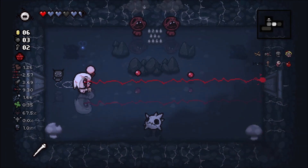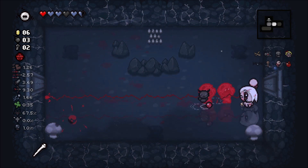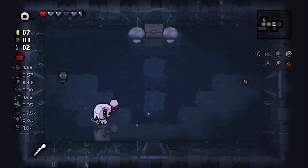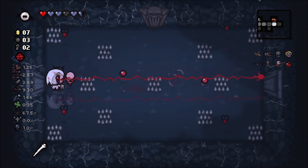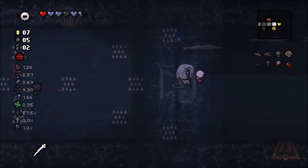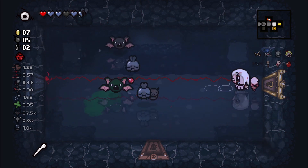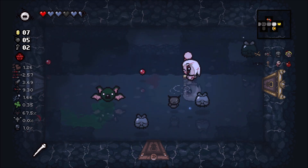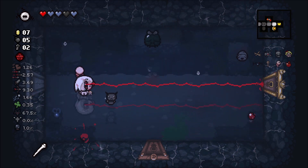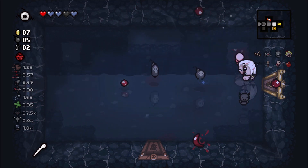We don't have anything to make pills positive, so that's going to stay there. We definitely do need some damage - that's probably going to be a good candidate for diplopia. I should save this floor for the devil deal in case I get one - sitting at a 67% chance. And this champion bat needs to f off.